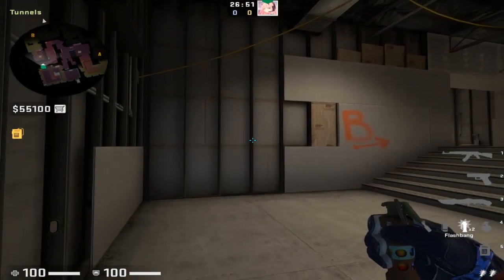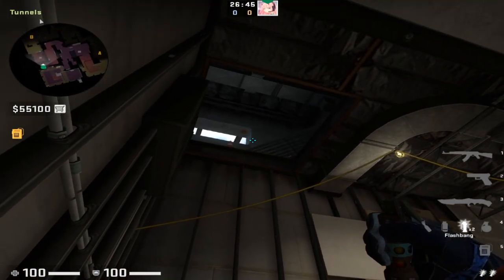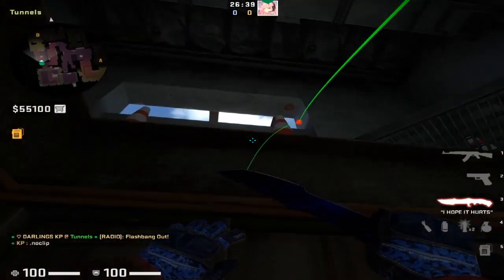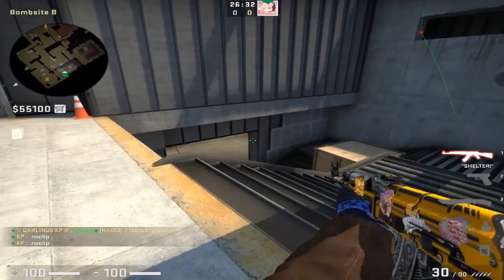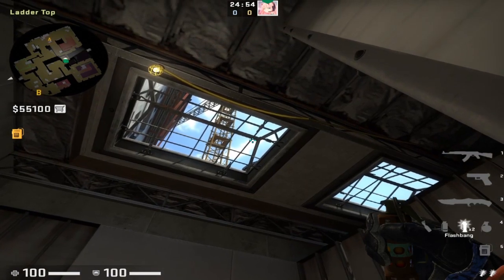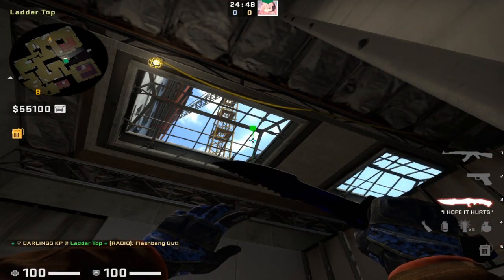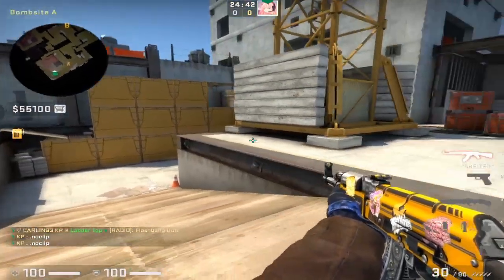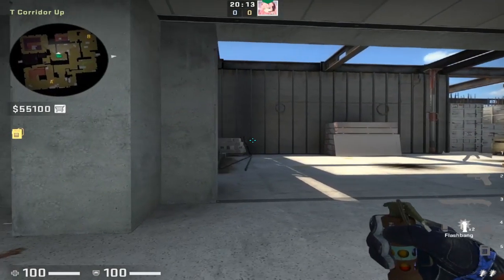Moving into flashes — some quick and easy flashes to help your team win rounds. From the same position we threw the window smoke for B site, place your crosshair just to the right of the dot so it bounces off the window. That flash pops just through the window and outside the stairs, so any CT playing aggressive up here will be full blind. From the ladder position, the same lineup we had for the A bomb site smoke: place your crosshair in the gap and left-click throw a flashbang — it hits any CT trying to go aggressive towards the ramp.